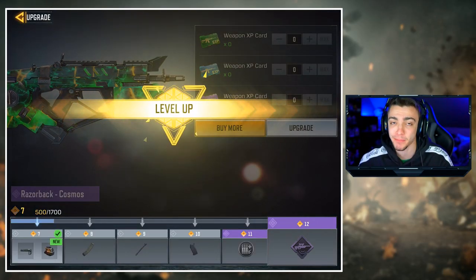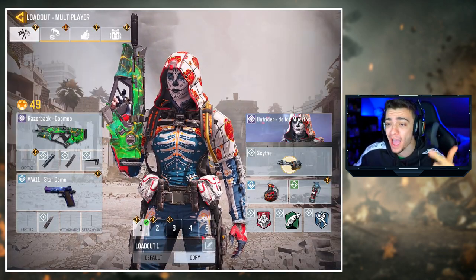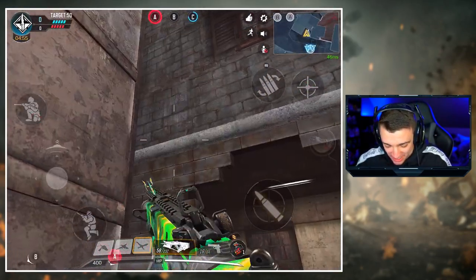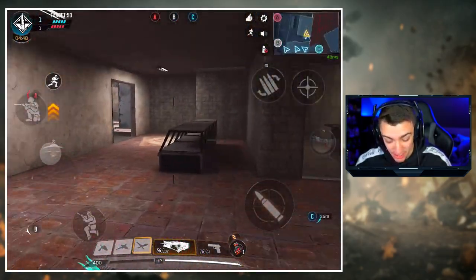I'm going to level up this gun a bit to get some attachments and make it better. Alright, we have the Razorback equipped on our class setup. I'm hopping into a game now — I have legit not played CoD Mobile in so long. Here's the Razorback, it looks so cool. Hopefully I'm able to drop a nuke — I haven't dropped a nuke in CoD Mobile in so long.